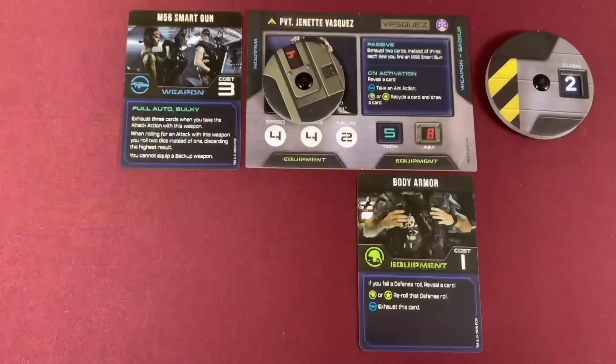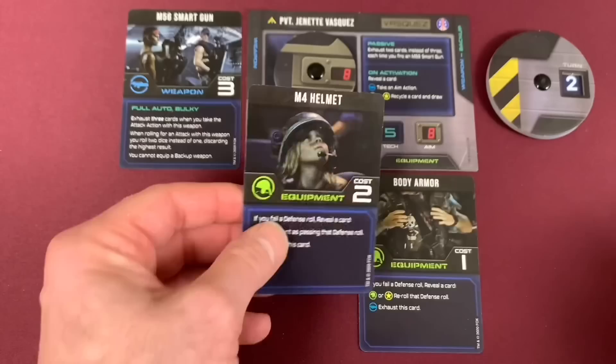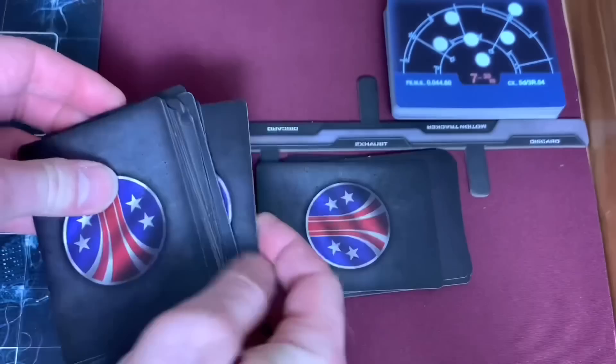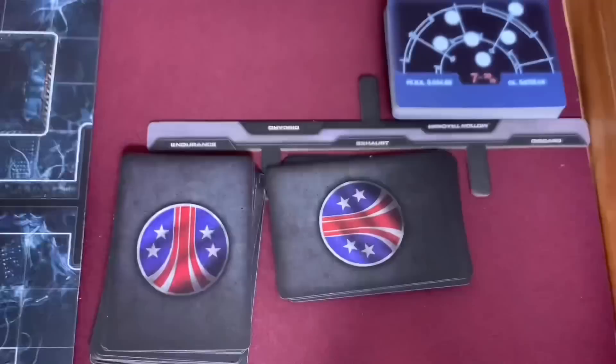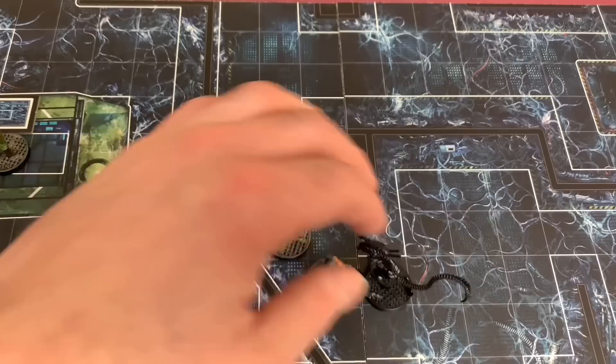Vasquez resets her aim dial to eight and reveals a card — it's an event, which means recycle a card and draw a card. She draws a pistol card, which goes into her hand. She gets two actions: she moves three spaces, then three more, and tries to run past that remaining alien. According to this mission's special rule I roll a die — if I get six or lower on the marine die I can run past. I roll a one, so she runs past unharmed and ends up four spaces further toward the APC.